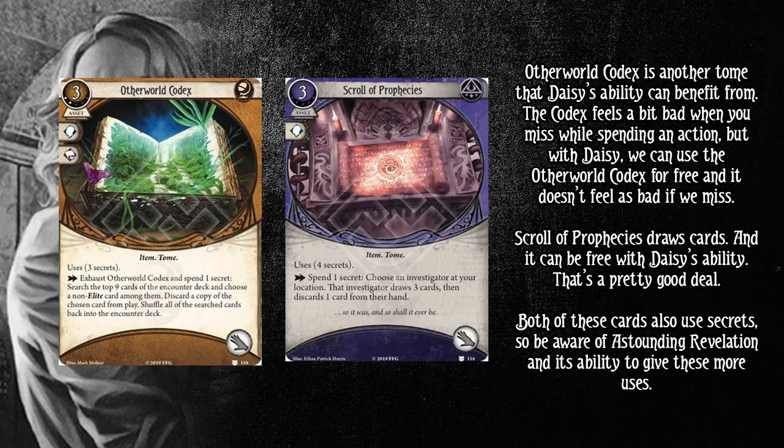Scroll of Prophecy draws cards and it can be free with Daisy's ability, which is a pretty good deal. This is likely the card you'll use every turn if you can, because you can use it for free and it's just drawing three and discarding one — that's a really good deal. Notably, both Otherworld Codex and Scroll of Prophecy use secrets, so be aware of Astounding Revelation and its ability to give these more uses. I'm not going to have a dedicated slide on Astounding Revelation — if you don't know what it does, find the deck list in the description, click the card, and you'll see it's pretty great.